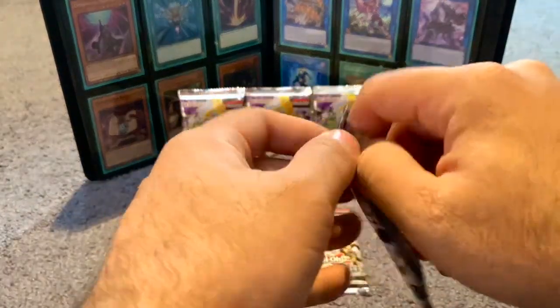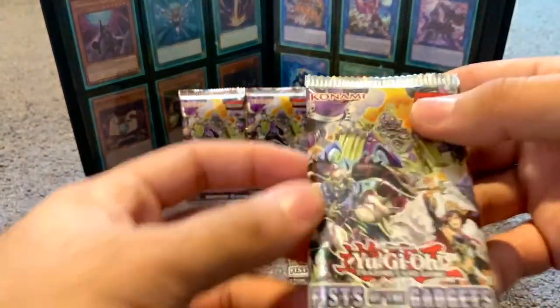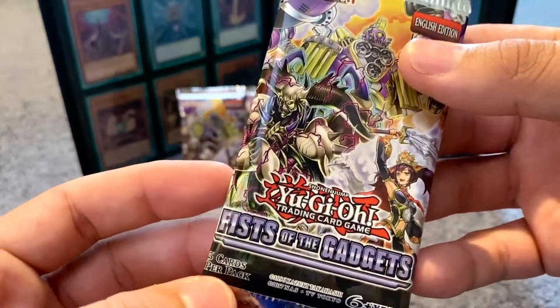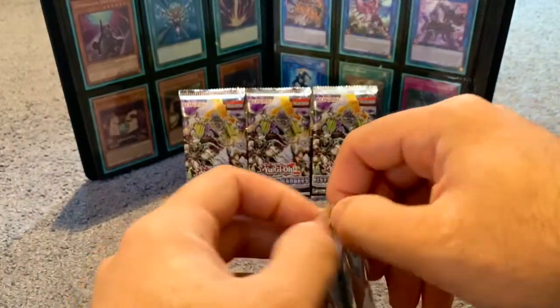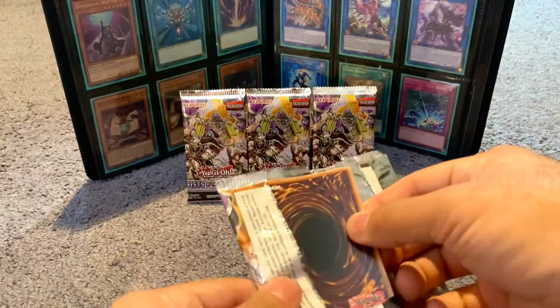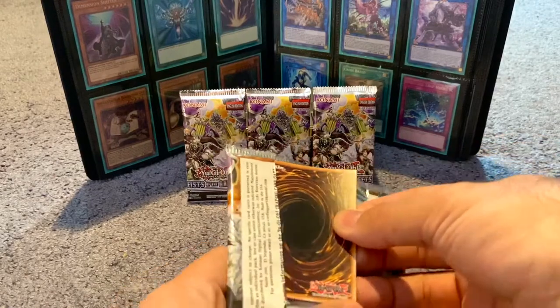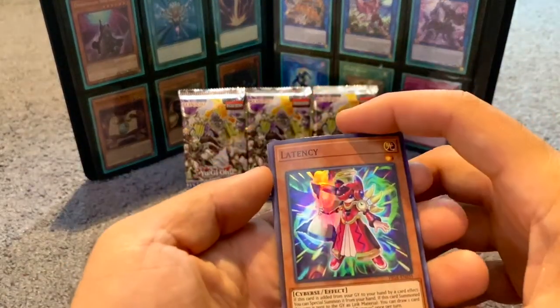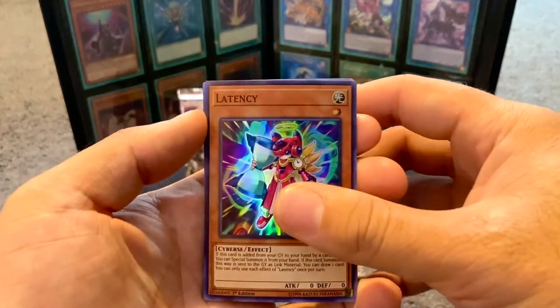All these cards have foils in here — it's five cards per pack and each card will be a foil. I think most will be super rare and then maybe a secret rare, I'm not really sure, but they're going to be all foil cards.